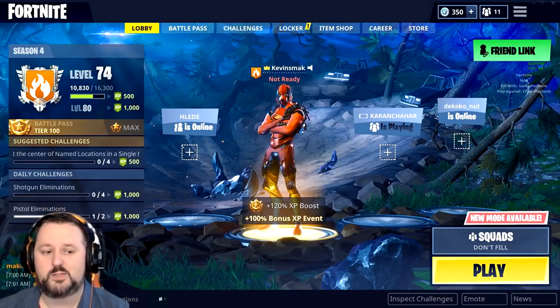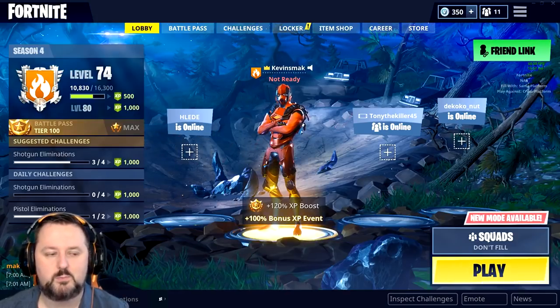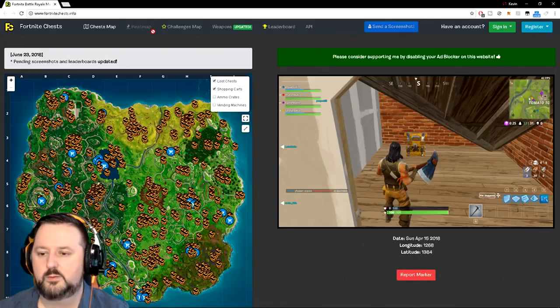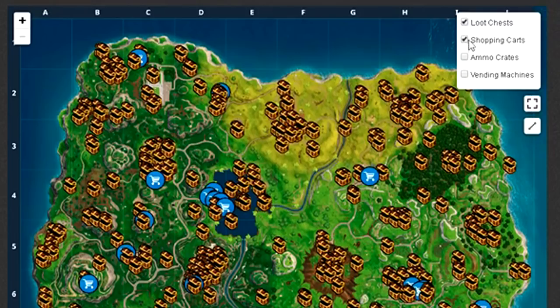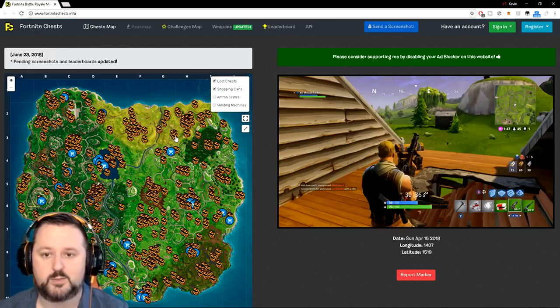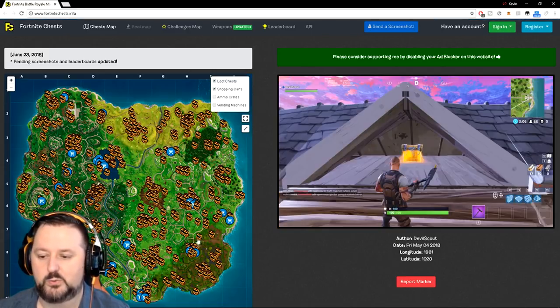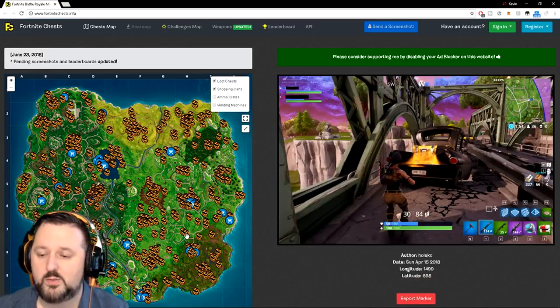First we're going to start off with the easy stuff, which is the locations. I found a great website that goes through and reports them all — let's put it up here on the screen. You can choose what you're looking for in the top right, and wherever you click it will show you a screenshot of that chest. It's fortnitechest.info. This is not a sponsored video, it's just the best map I've used. It is updated regularly — every patch they go through and update it. You definitely want to check this one out.